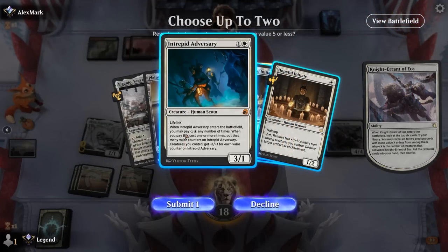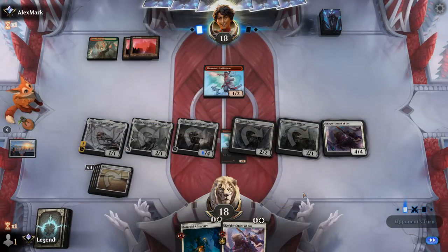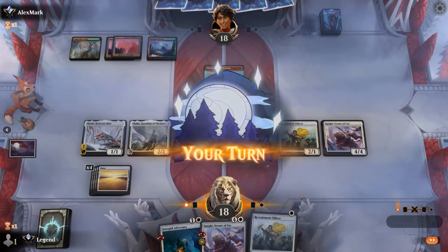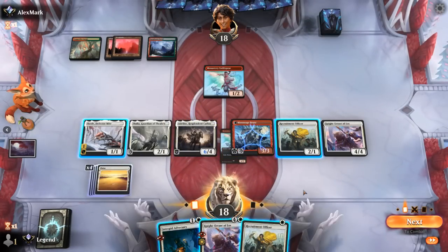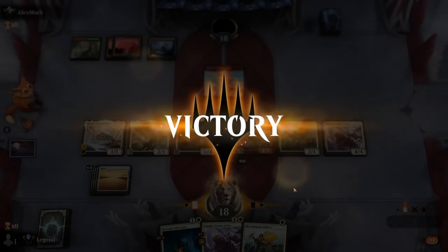Can just convoke Knight Errant — have Skrelv be tapped, but then we get pretty far ahead on board and we don't run into any tricks from the opponent. They can kill Brutal Cathar and get Swiss Spear back, but the damage has been done. Find another Knight Errant and Adversary looks good. No attacks from the opponent — it looks like a concession. On to the next one.